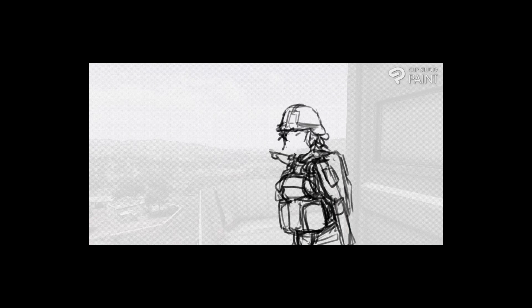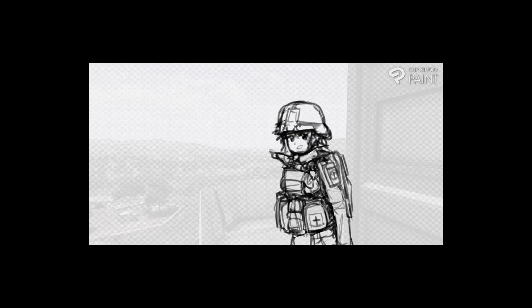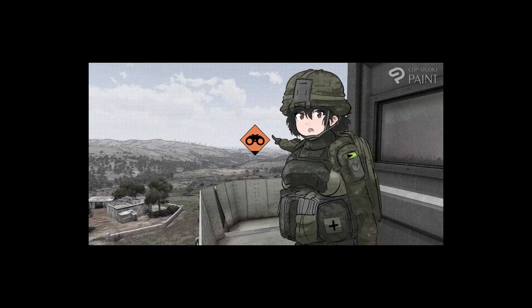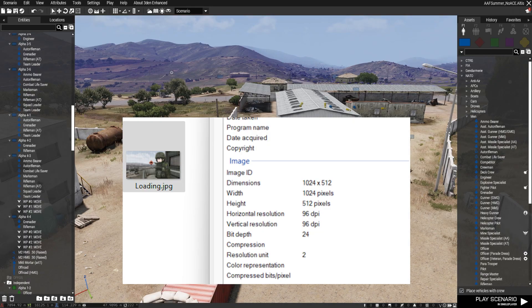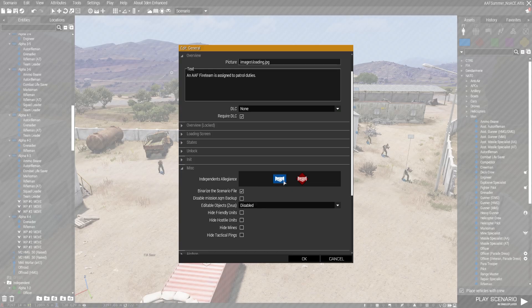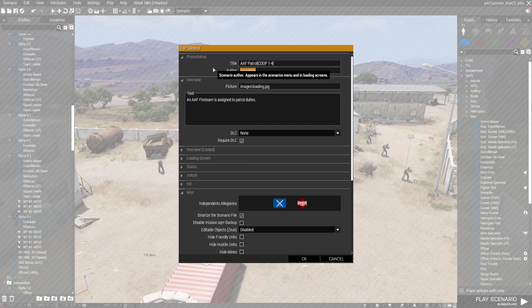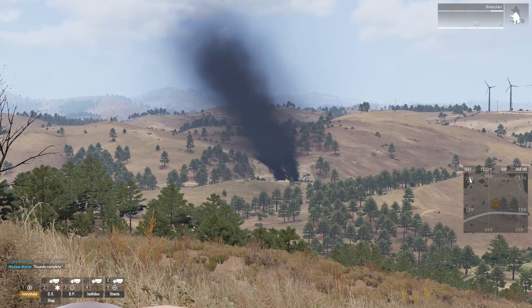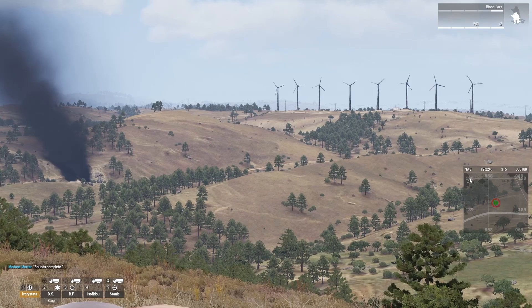I draw an image in Clip Studio Paint for both the loading image and the Workshop image. It's in 1024x512 dimensions for the in-game image, named loading.jpg, placed in the images folder in the mission folder, and the path is set in the general menu so it becomes the loading screen. I also make sure to set the AAF and Blue 4 as hostile in that menu and set a description for the mission.